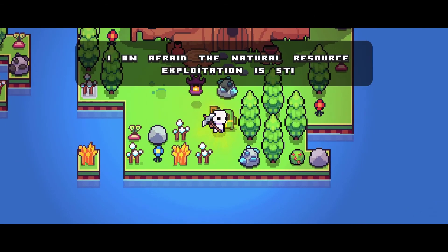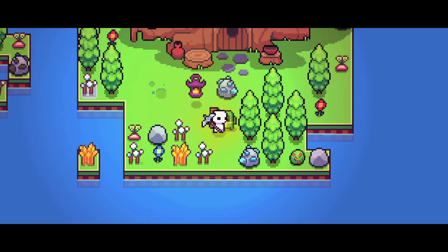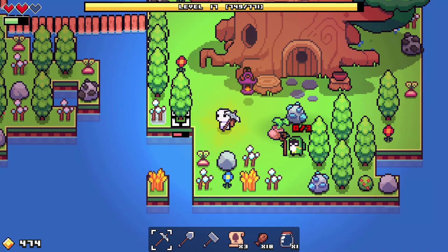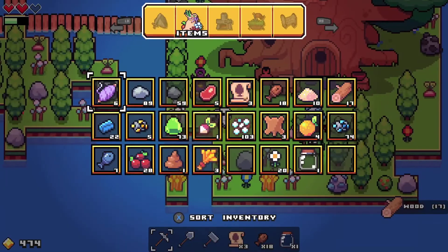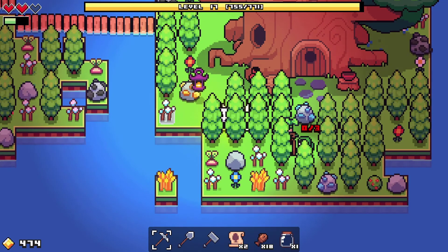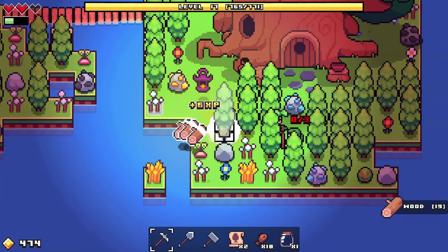The NPC continues — the natural resources exploitation is still going on and he wants us to bring tree saplings to make sure the forest is safe. Tree saplings, huh. Well, that last quest just brought me a lot of trees, but I have yet to see any tree saplings so I don't really know what he's on about.